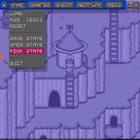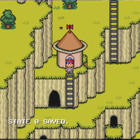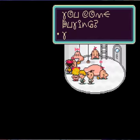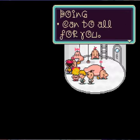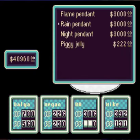Hey y'all, let's go look for that shop. This looks to be the new stuff - there's a flame pendant, and there's this Saturn right here. There's a lot of nice stuff, I want to see what this is - a rain pendant.